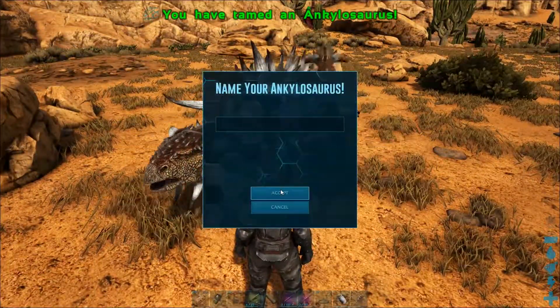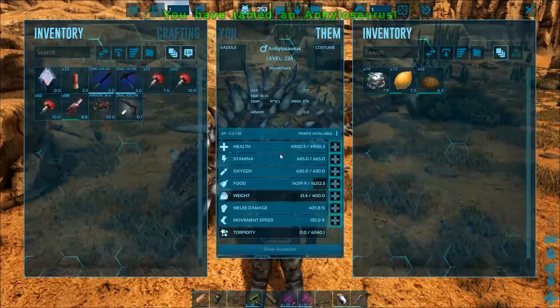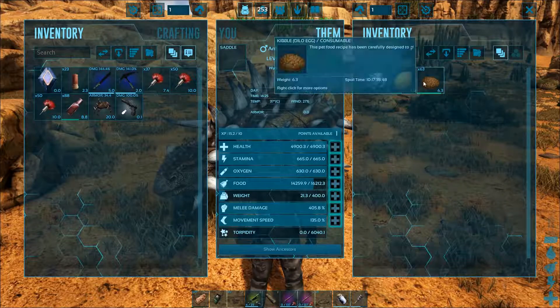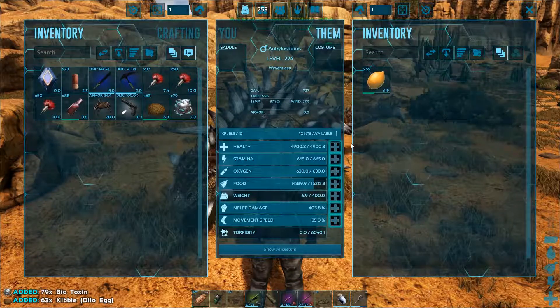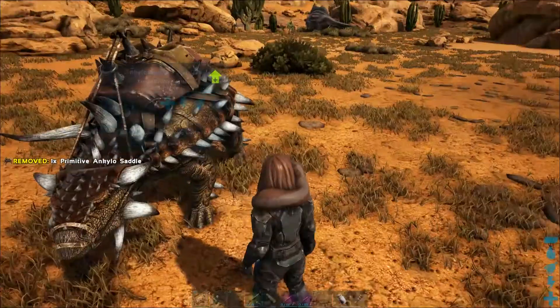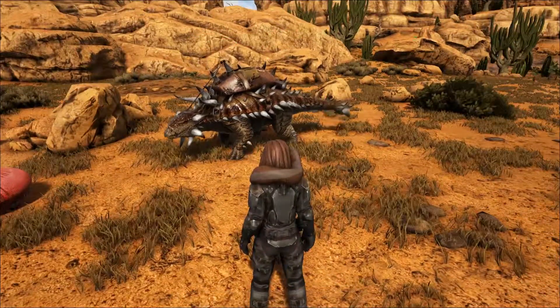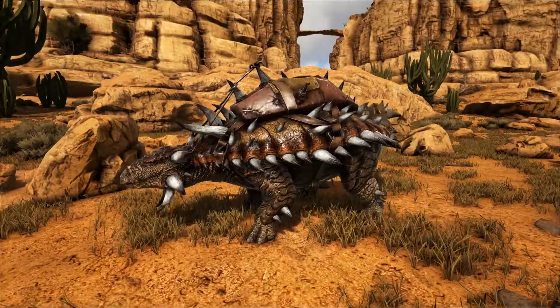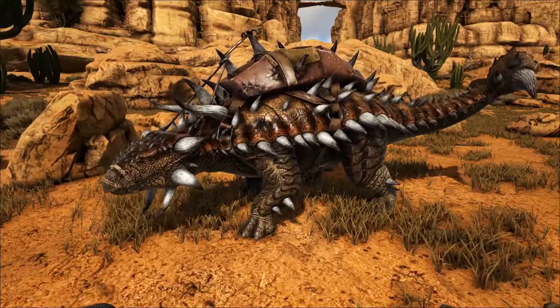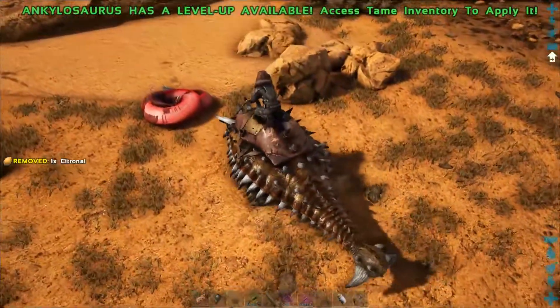He can be ridden when equipped with a saddle that can be crafted at level 36. They are very well-rounded creatures for harvesting, able to harvest almost anything. They can get berries from bushes, thatch and wood from trees, flint and stone from rocks, but most importantly, metal from metal veins and crystals in really large quantities.